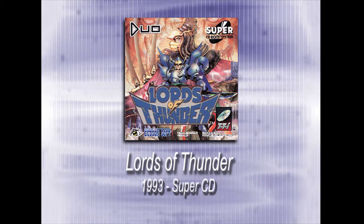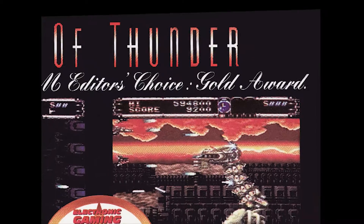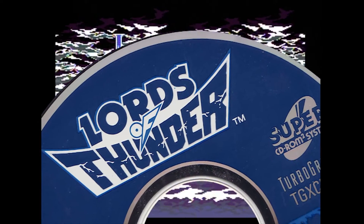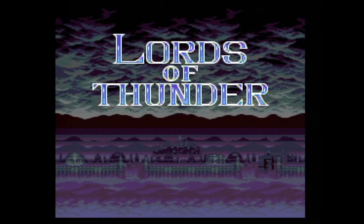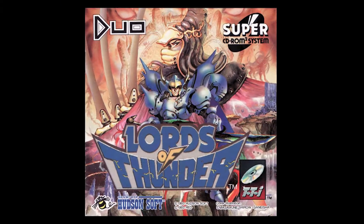So, you are Hudson Soft and Red, creating a sequel to the f***ing awesome shooter Gate of Thunder — what do you do? Well, first off, you design a title screen like this. And you create some new amazing music tracks. Then, just as before, you design a really cool opening sequence introducing the storyline and enemies. And finally, you change things up, making it a different shooting experience yet familiar in its awesomeness.